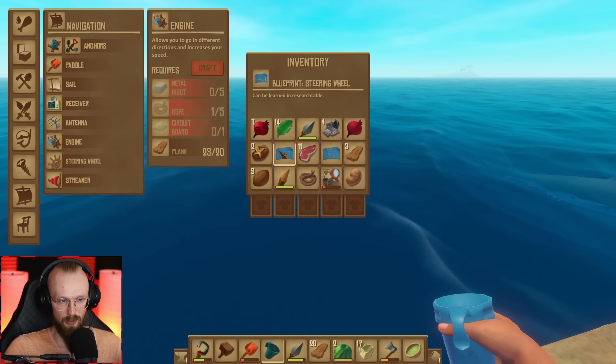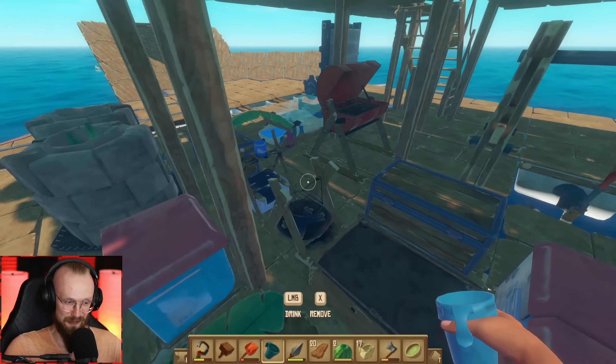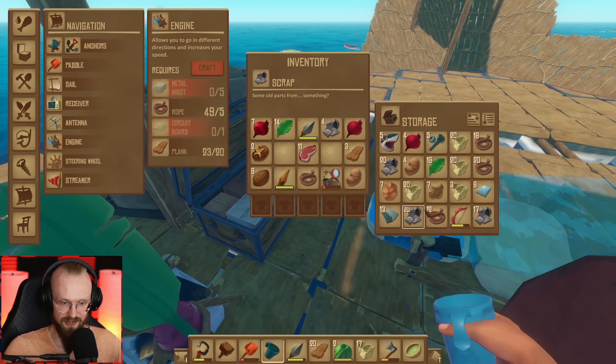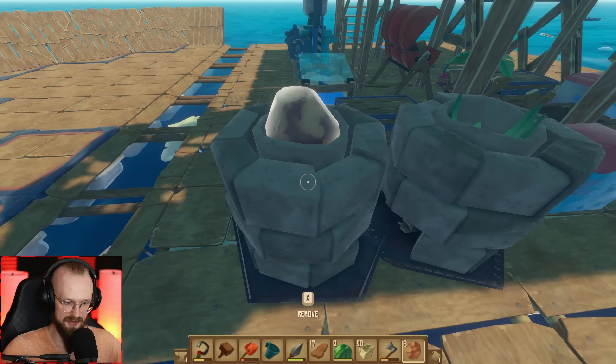I'm pretty scared to throw them away, but I'm pretty certain we don't need them. Yeet! Let's get rid of the blueprints! Hopefully I did not need those things, because we've already researched that stuff. Alright, so it's time for us to start working on an engine. Let's search for an electronic circuit. I don't really know how many electronic circuits we have, but I do know that we need copper, so let's add some planks.